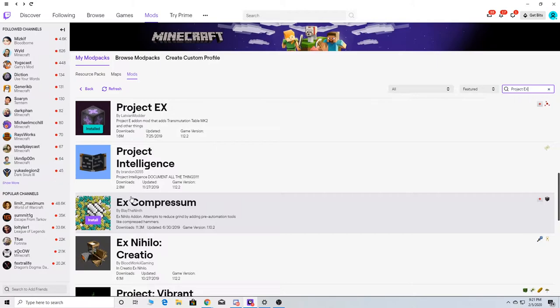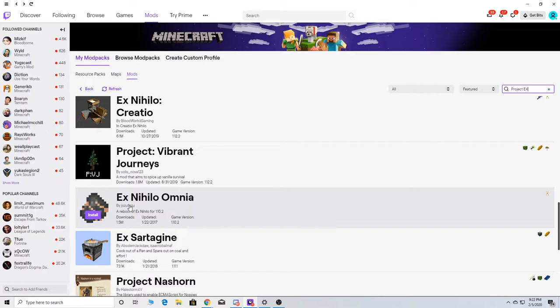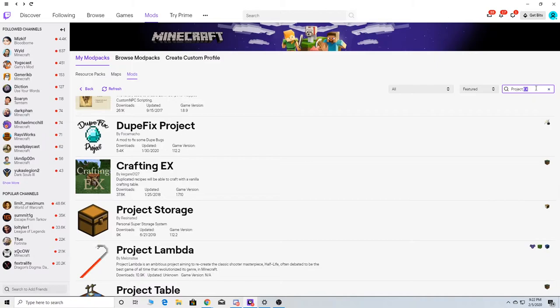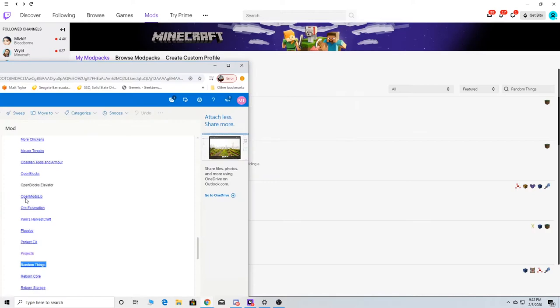If you remember when I did Stone Block 2, there was a thing — these are the ones from that one. There was this and Nino Processing — I don't think I'm going to install this, but those are where that came from. Random Things — Random Things has a lot of different random things. Go figure — that's the name of the mod.